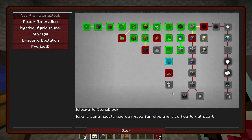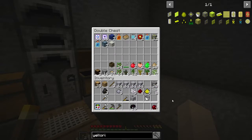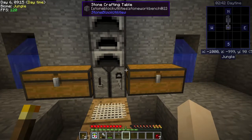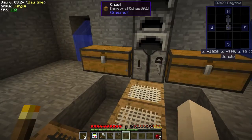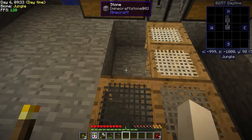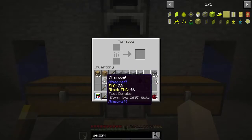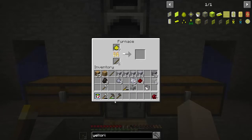Excellent, we get another chest. Oh, black lotus - nice! I also sifted a stack of gravel to get some iron and got like four iron, so I could make an iron mesh. Then I sifted up a stack of sand to hopefully get some ylorite, and I got just the right amount off of a stack. We need to get that smelting, so let's throw that in there with a couple sticks.